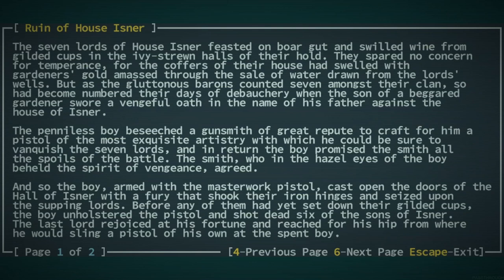Seven lords of House Isner feasted on boar gut and swilled wine from gilded cups in the ivy-strewn halls of their old. We are reading this. I've been waiting, hopefully, to get the gun of House Isner for ages, so we're reading this. They spared no concern for temperance, for the coffers of their house had swelled with gardeners' gold amassed through the sale of water drawn from the lord's wells. But as the gluttonous barons counted seven amongst their clan, so had become numbered their days of debauchery, when the son of a beggared gardener swore a vengeful oath in the name of his father against the house of Isner. The penniless boy beseeched a gunsmith of great repute to craft for him a pistol of the most exquisite artistry, with which he could be sure to vanquish the seven lords. And in return the boy promised the smith all the spoils of the battle.